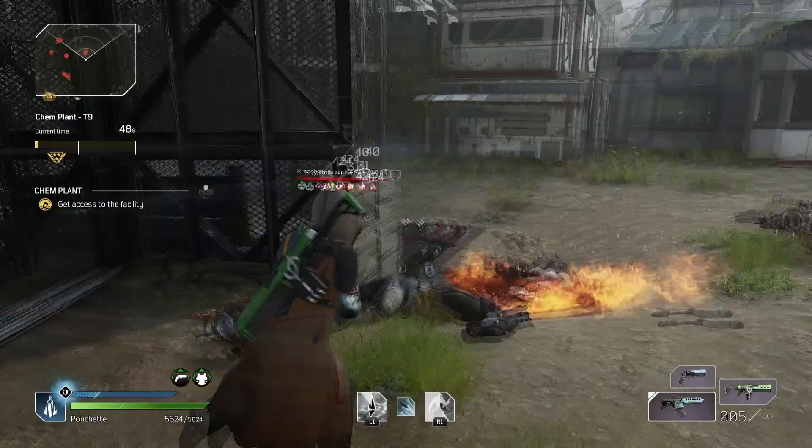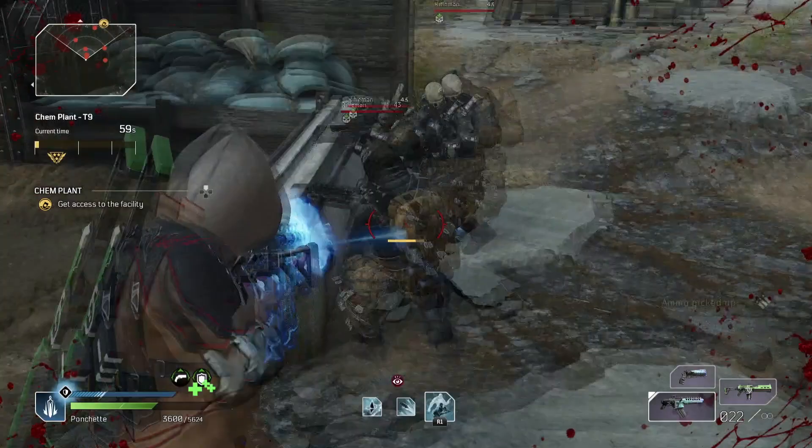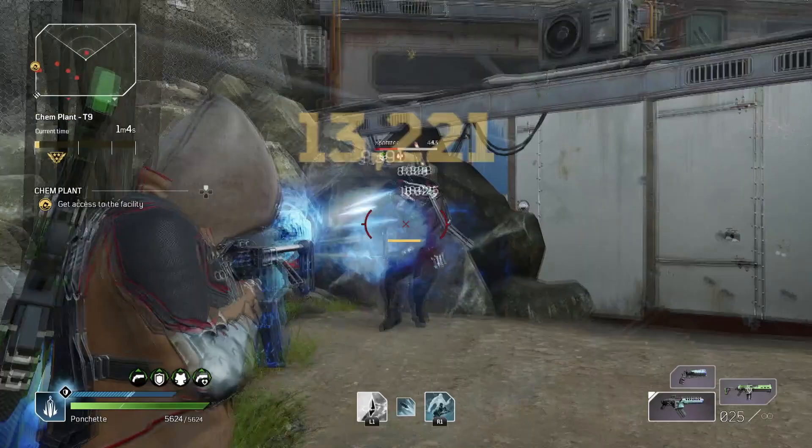Somehow ran out of Twisted Rounds — that's when that additional mag comes in really handy. Since we haven't got the ultimate bleed bullets, we're not applying bleed all the time, so that can happen. That's exactly what that additional mag is there for.